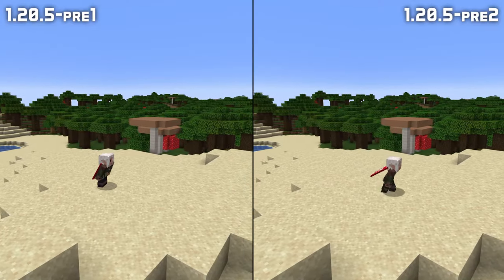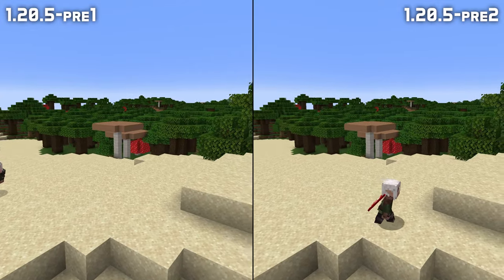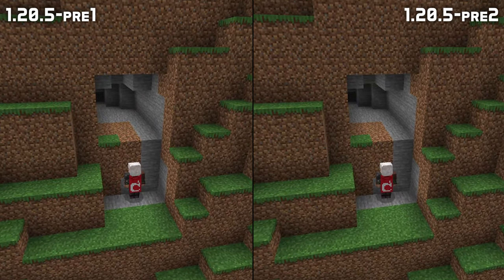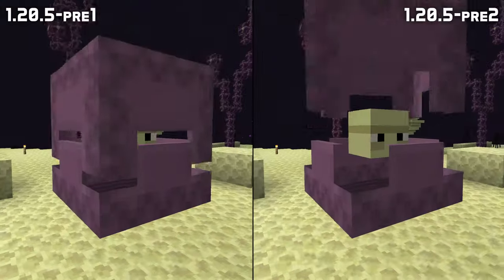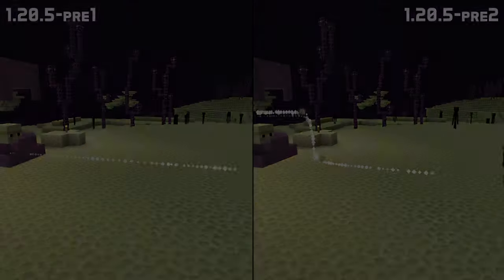When your step height is set to 0 or a high value, you couldn't move while sneaking — that is fixed in this version. And with a step height of more than 2, stepping up sometimes failed if there were blocks higher up, which is now also fixed. And shulker bullets now come from the right place on rescaled shulkers.